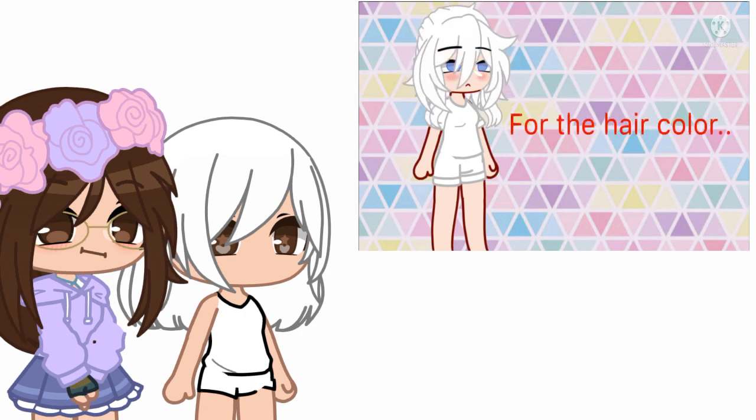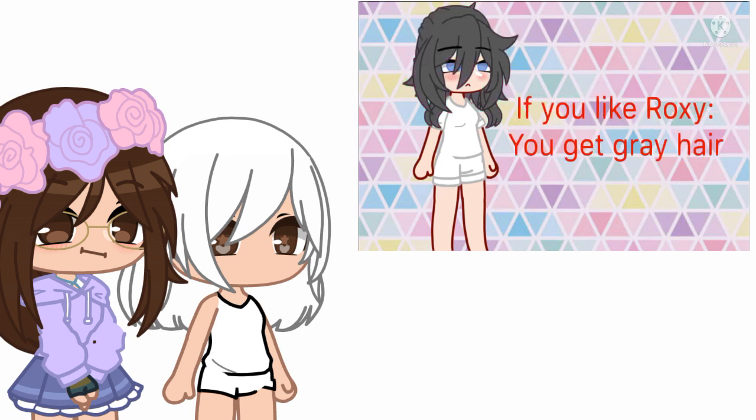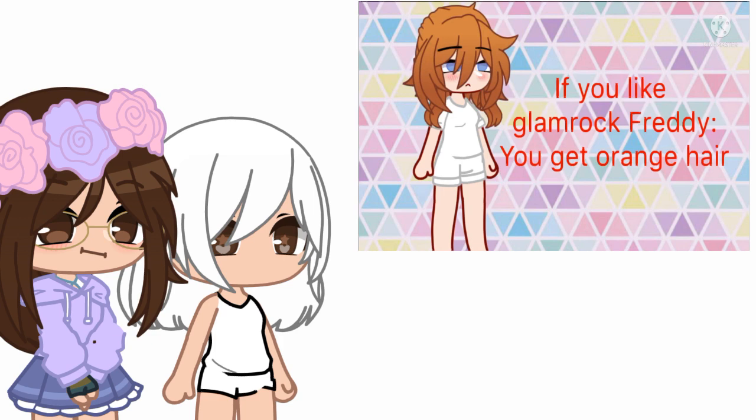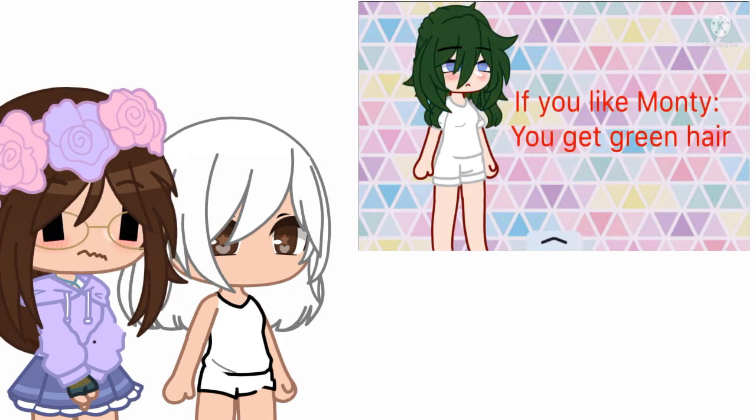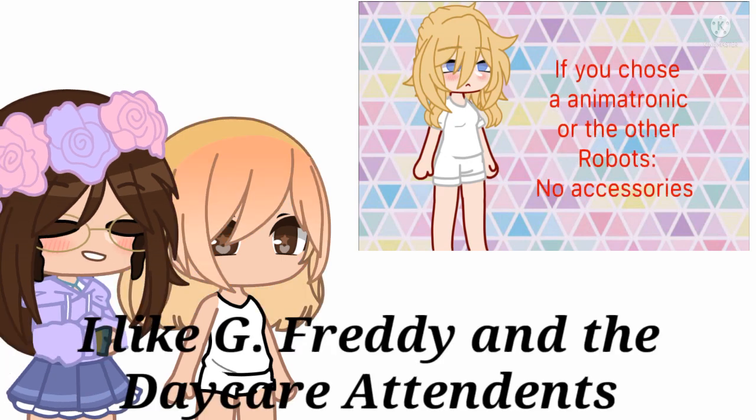For the hair color: if you like Glamrock Chica, you get pink hair. If you like Roxy, you get gray hair. If you like Glamrock Freddy, you get orange hair. If you like Monty, you get green hair. And if you like the Sun or the Moon, you get blonde hair.